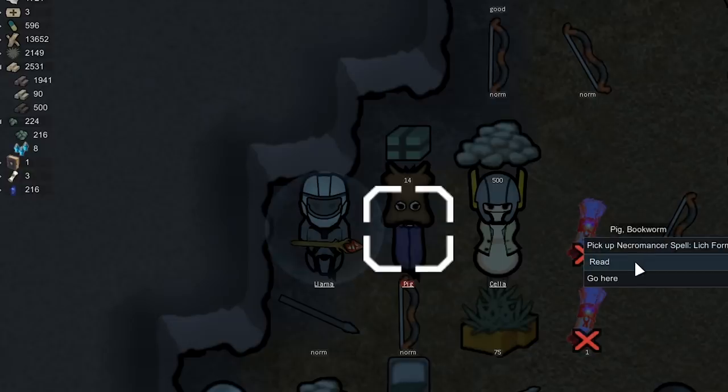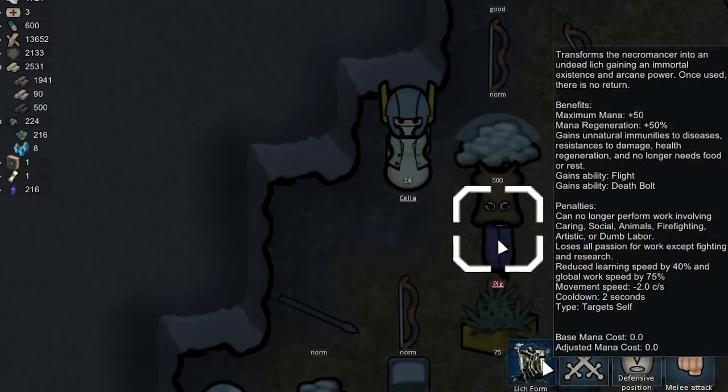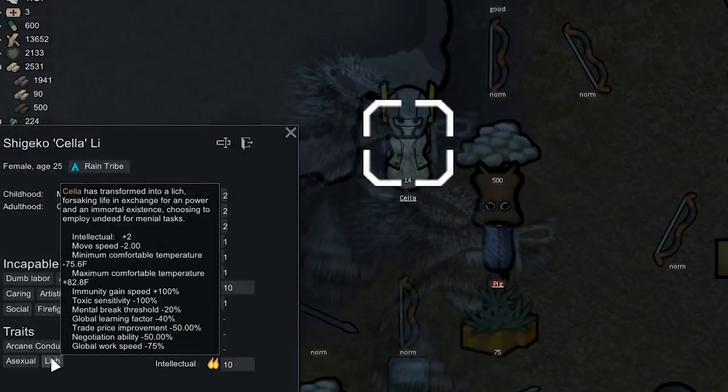We're going to have her read her Ultimate Lich Form ability, and same with Sela — we're going to turn her into a Lich too. After they're done casting this, they're both going to be Liches, which allows them to fly. They can now cast Death Bolt themselves. It does lower their movement speed by quite a bit, and they work a lot slower and learn less quickly. However, they never need to sleep or eat anything, so they're going to be working around the clock and permanently researching pretty much.